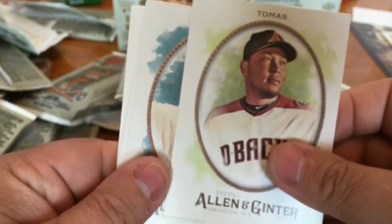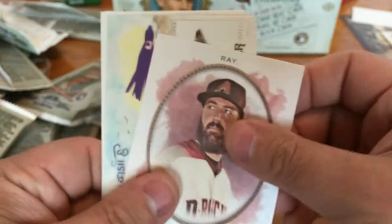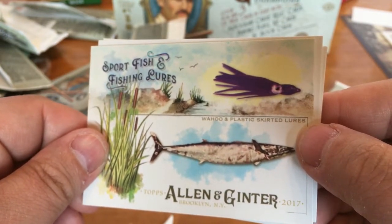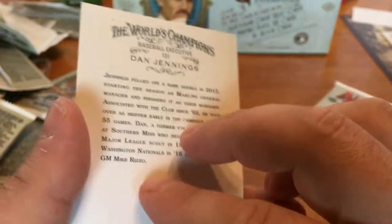Two packs. Hector Olivera, Andrew Benintendi rookie, Byron Buxton, Robbie Ray. Sport Fish and Fishing — Wahoo and Plastic Skirted Lure. Mini is a Mike Piazza Mini, A&G back. Cole Hamels and Dan Jennings.